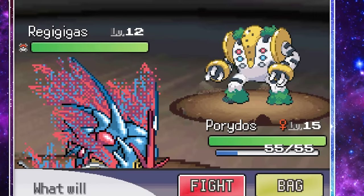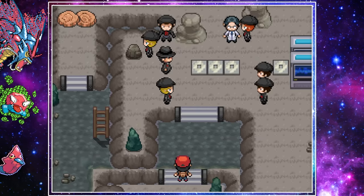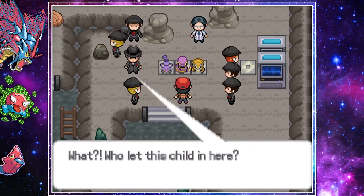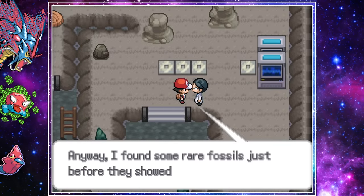Brock comes to look after the injured trainers and sends us into the cave to investigate. While exploring, we find a few more Pokemon and ran into Team Rocket running some sort of experiment. It involved Moonstones and three Pokemon. After interrupting and defeating the scientists, the machine runs into some sort of issue and they flee with what they can.